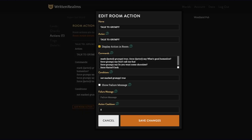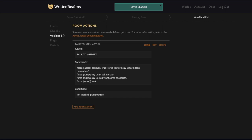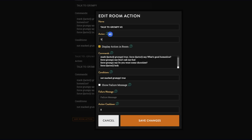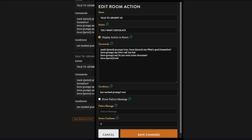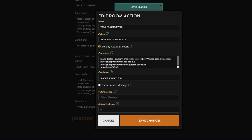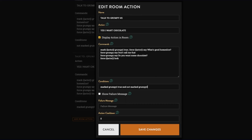Using the clone tool we'll make the second option — 'talk to grumpy: yes I want chocolate.' We change the conditions to: 'marked grumpy one true' and 'not marked grumpy two true.' In commands: 'mark actor grumpy two true,' then 'force actor say of course duh.'